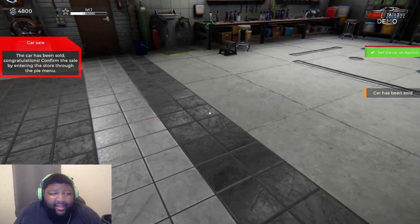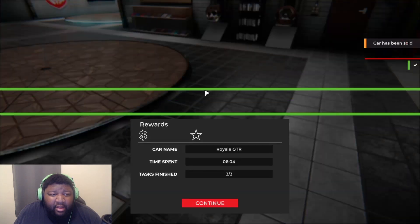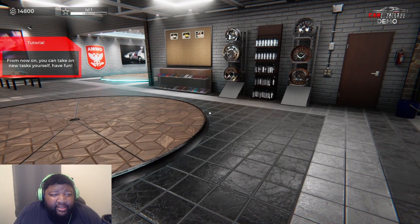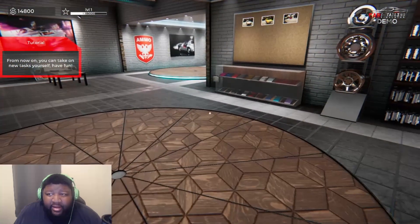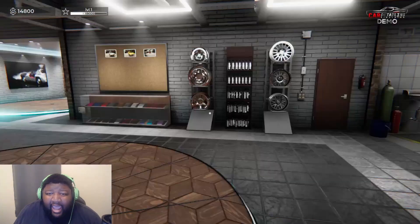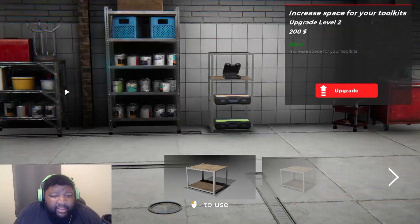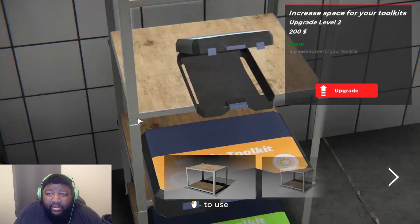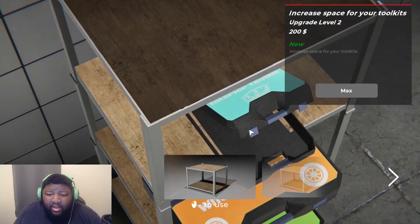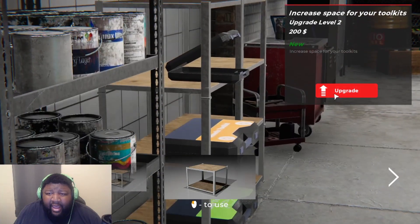That was mighty quick! Confirm the sale through the pie menu — okay. Thank you! From now on you can take on new tasks yourself — have fun. Thank you very much, Charlie. So we got ten thousand dollars. Let's see what we can do to the garage. Garage updates — holy Jesus, increase space for your tools.